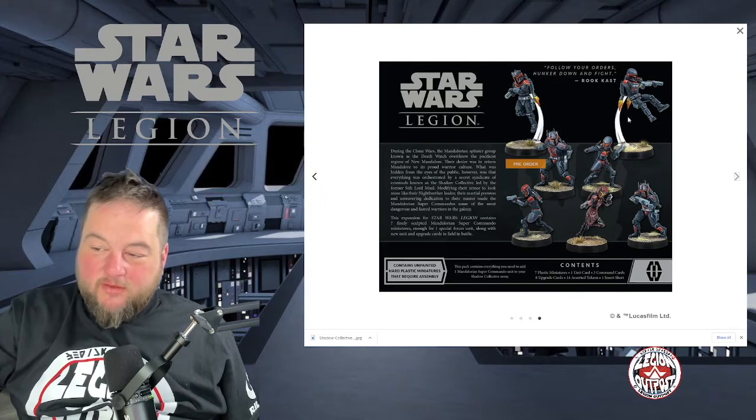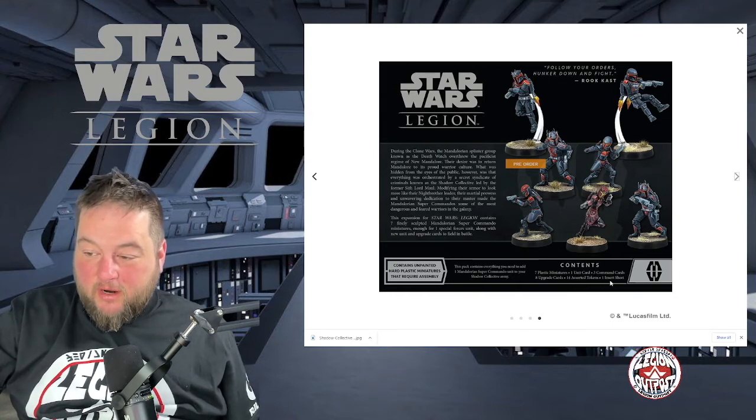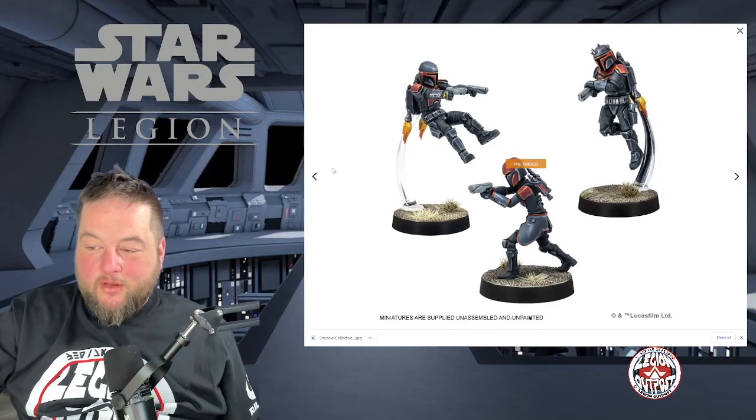It says seven plastic minifigures, which is a weird amount. If they've got four plus a heavy, that's going to be a really powerful Mandalorian unit — really big compared to the Rebel one. That's why I'm wondering if there should be two unit cards, similar to sniper units. There are also three command cards in this set — are those command cards for Rook Kast? If so, why wouldn't they be in the main set? It seems like they may be making you buy this set just to get those command cards.